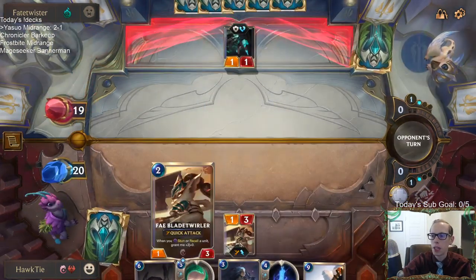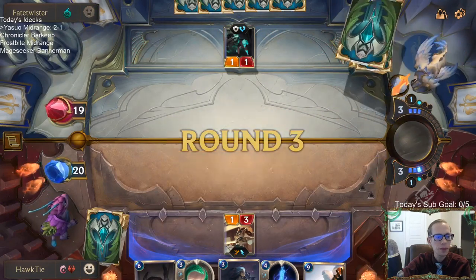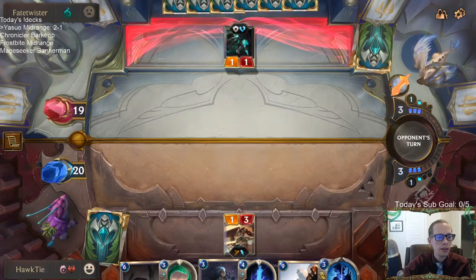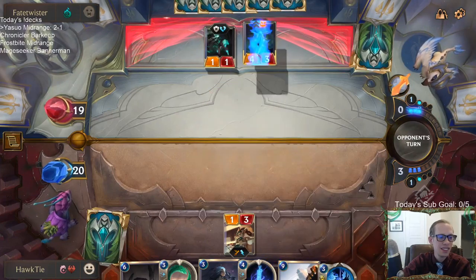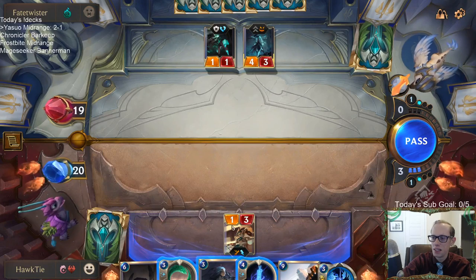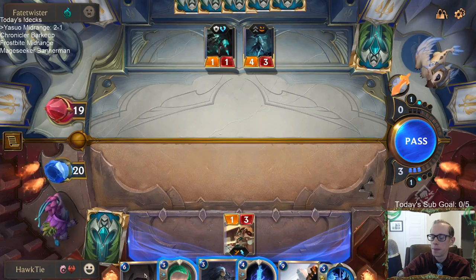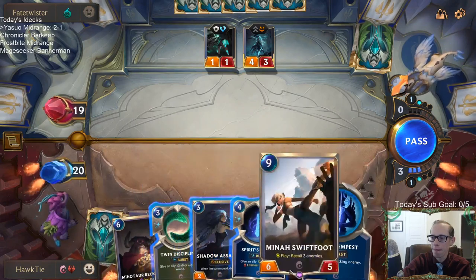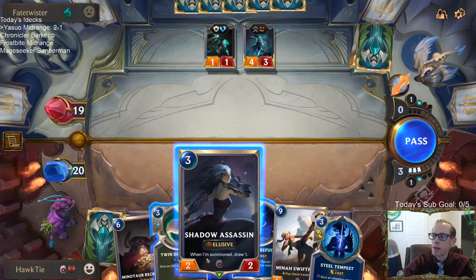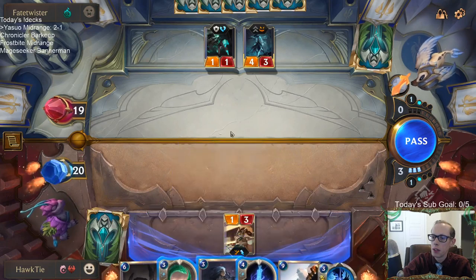Won't be too far behind now. We actually have our good curve — two drop, three drop, and so on, so we're good. Let's play Shadow Assassin. We take five. Taking five is okay.